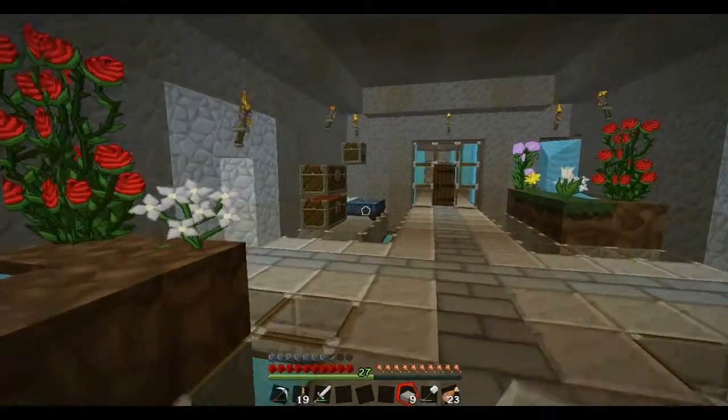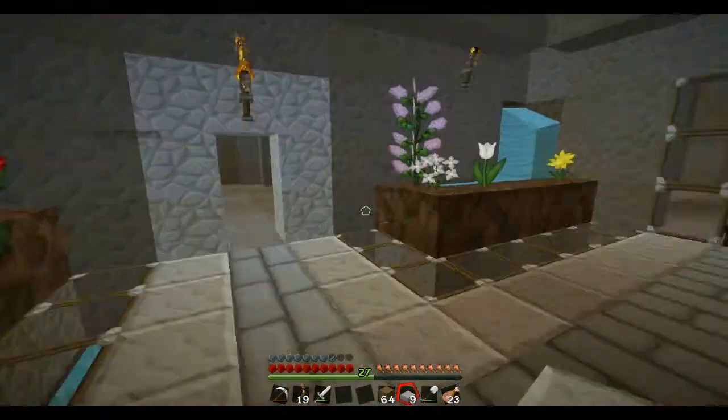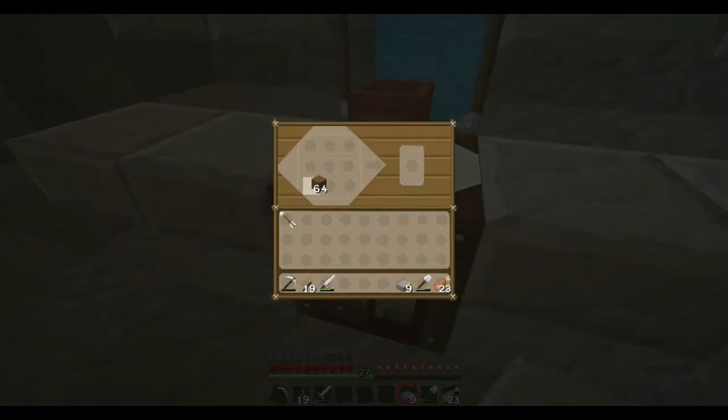And we can put the master bed over there. I have some wood. Let's make some slabs. That's not a slab. There's some slabs. Let's make a couple, let's take another stack, one more stack. 18 should be enough. And I should take this bed.